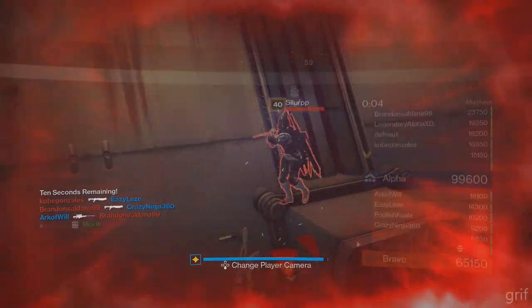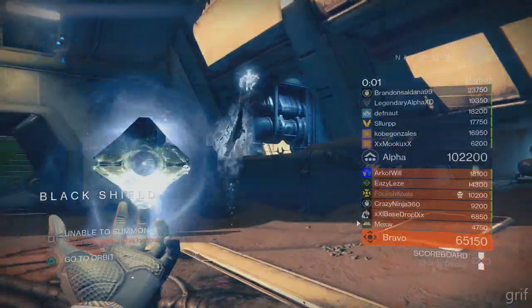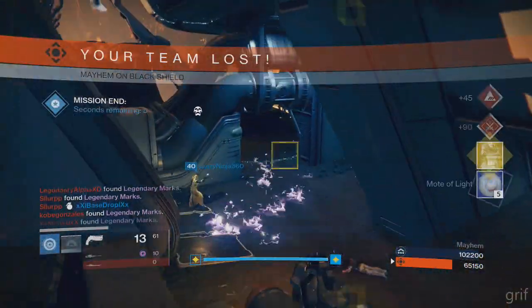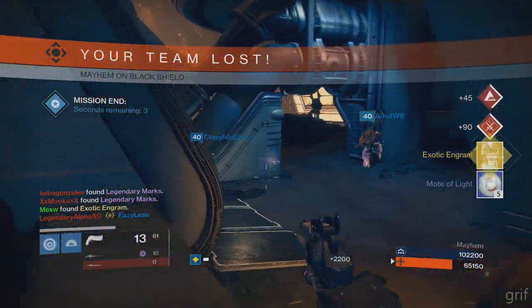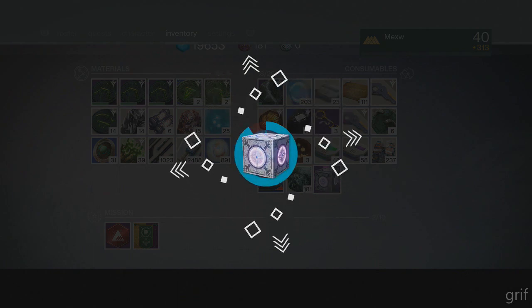Here's me showing you that you can get it from the weekly Crucible — exotic engram right there, it's sick, and it just pops up right there. Because in the actual reward screen it didn't show me that for some reason, so yeah, cool animation of opening it up, and I got the helmet, which was pretty sick.